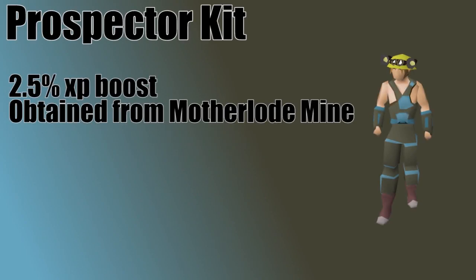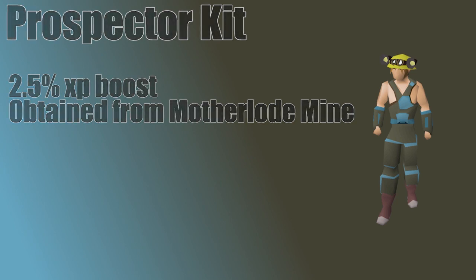Before we talk about leveling your mining, you should know about Prospector Gear. You can obtain the Prospector Gear from the Motherlode Mine, which I will talk about later. Wearing the full set of gear does give a mining XP boost of 2.5%. It's not a huge boost, but with mining being as long of a skill as it is, it really could save you some solid hours in the long run. So when you get the chance — it does take 30 mining to even start getting it — go for your Prospector Gear.